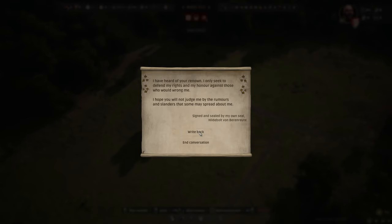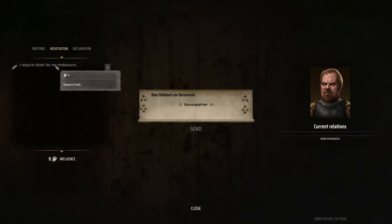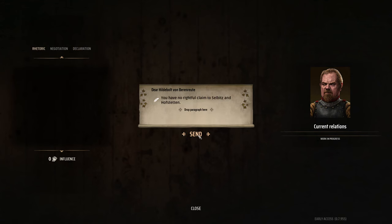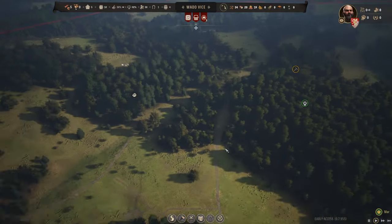New message! I've heard of your renown. The bold lord only seeks defense. Wait — you can actually create a message for the enemy! You can choose different options: negotiation, declaration, 'your time has come.' That's something new I've never seen in previous titles. In order to use some messages you have to get influence points. See you later, alligator.